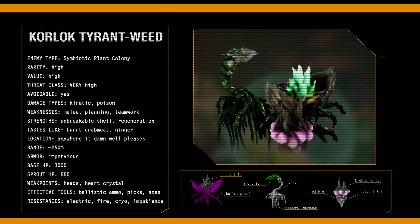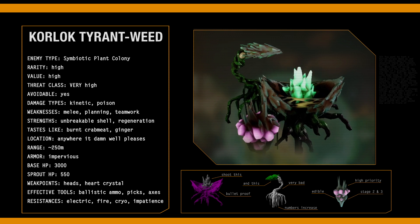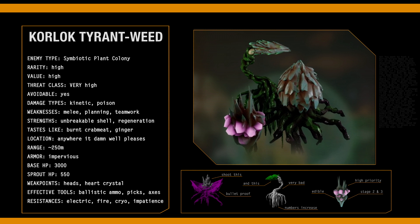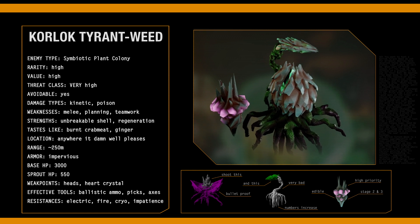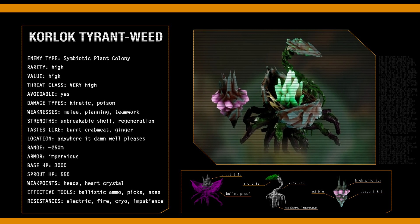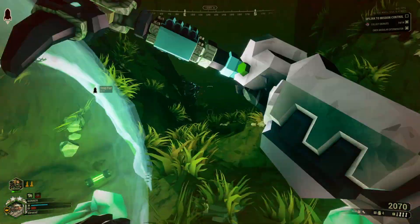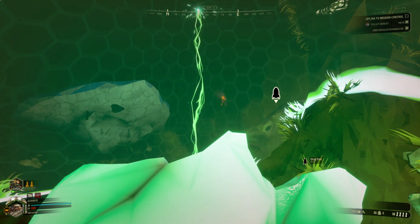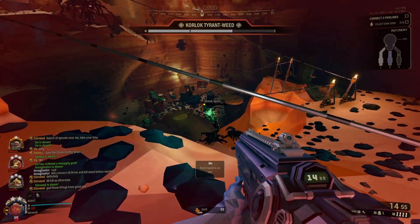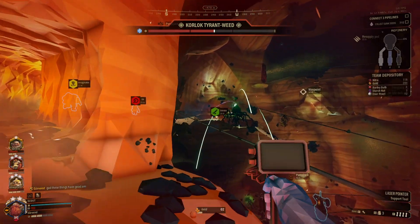The Corlock Tyrantweed is an optional boss class enemy that appears randomly in every biome in Hoxxes. It has a low chance of spawning but is always possible if there's a room with sufficient space to allow for it. Why even fight it? It drops Tyrant shards worth a substantial amount of credits and XP when deposited — about as much as an entire primary objective. It's definitely worth it. Otherwise, sometimes it's just unavoidable and right in the way of one of your actual primary objectives. Either way, it pays to be prepared.